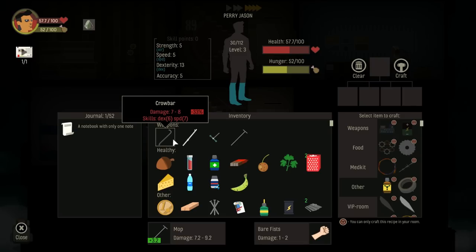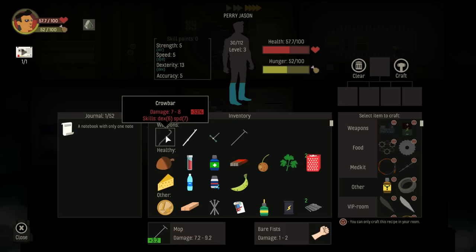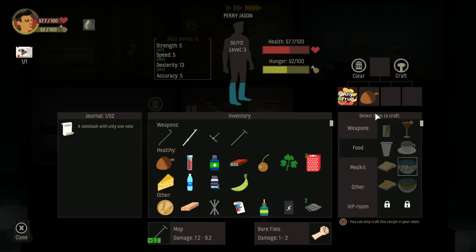So our next level up is definitely going to Speed, because I think that'll put us in a really strong position. Can you use the crowbar anyway? Oh look at that — you can, even without the required stats. It's not going to be as good as what we have right now, but I'll probably put my next level up into Speed. That'll raise our extra turn chance maybe to 4 or 5%. I wonder if it adds both the Dexterity and Speed bonuses for damage on that weapon.